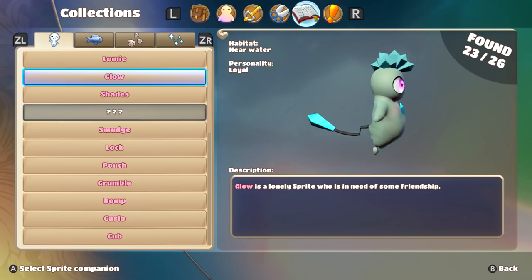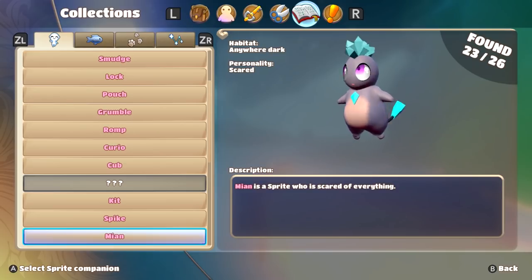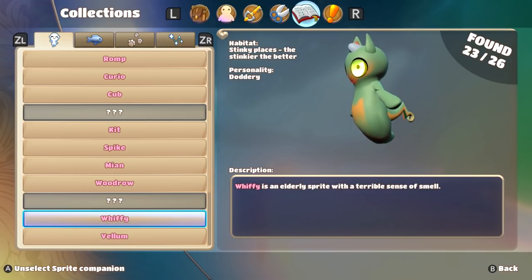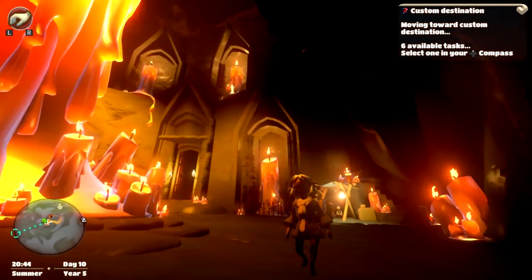Even though the mining spots kind of look sketchy — it makes me really uncomfortable if someone is watching me play at that point — you find and collect sprites, which will help you clear out the murk. Some of the murk requires having 10 or 15 sprites before you can clear it. In other words, the more sprites you collect and find, the more murk you can clear out.